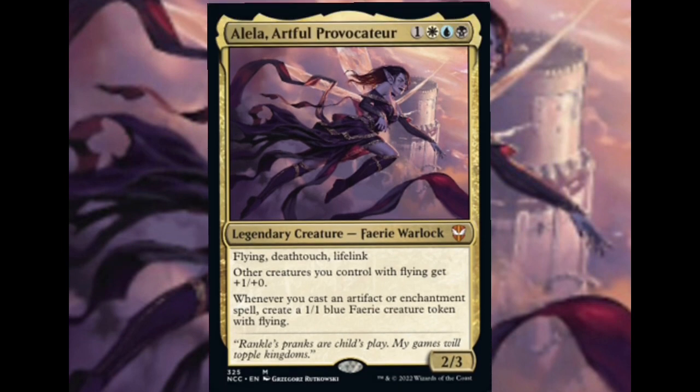Today's deck tech is on Alela, Artful Provocateur. Alela is a 2/3 flyer with Deathtouch and Lifelink. Other creatures you control with flying get +1/+0. Whenever you cast an artifact or enchantment spell, create a 1/1 blue Fairy creature token with flying.